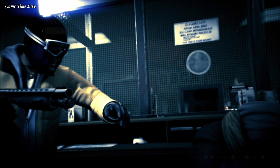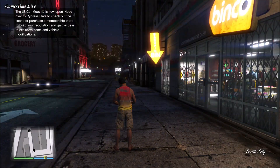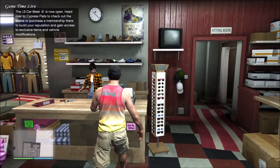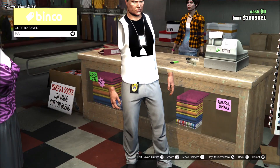At the main menu, go back over to story mode and then go back to a new invite only session. In this invite only session you will be back at the clothing store — at least if you have your location set to last location. If you go to the front desk, you should see your IAA badge outfit standing in there, and it will look like this on your male character.